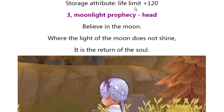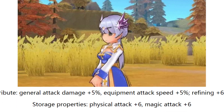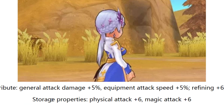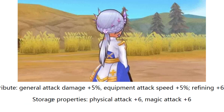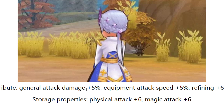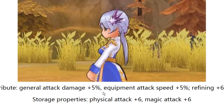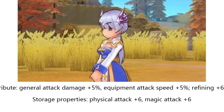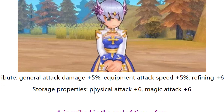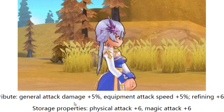From deposit: HP plus 120, which is quite good, dropping 6%. Next one is the hand gear. Here's how it looks. Drop rank 7%. This one is quite cool for ADL. General attack or auto attack plus 5% — perfect for players who use auto or normal attack. Equipment attack speed plus 5% — perfect for ADL. If you refine plus 6, you get another 10 critical rank. From deposit: physical attack plus 6 and magic attack plus 6. This one is near perfect for ADL hand wheel.